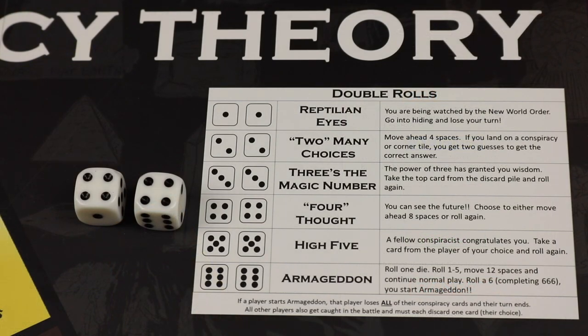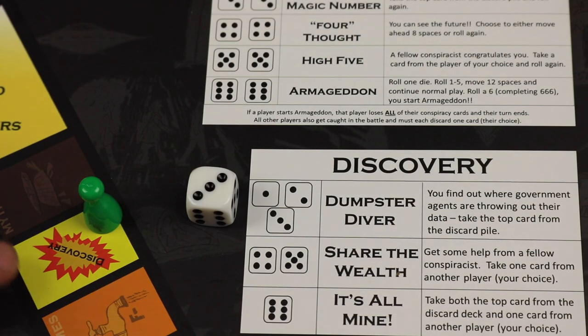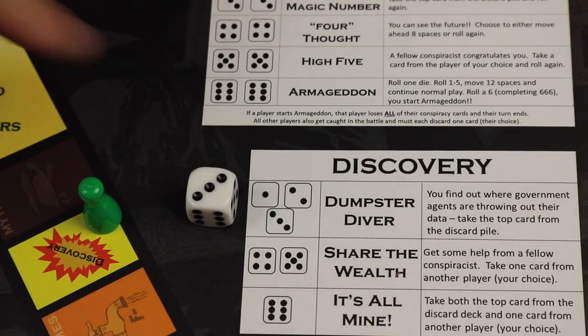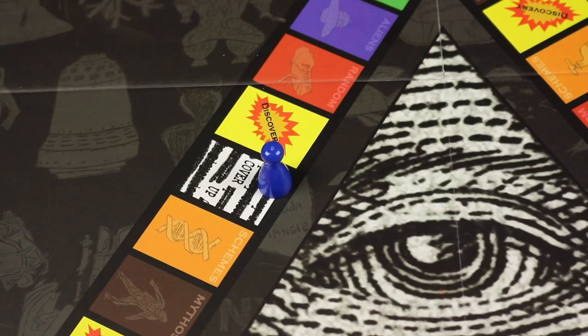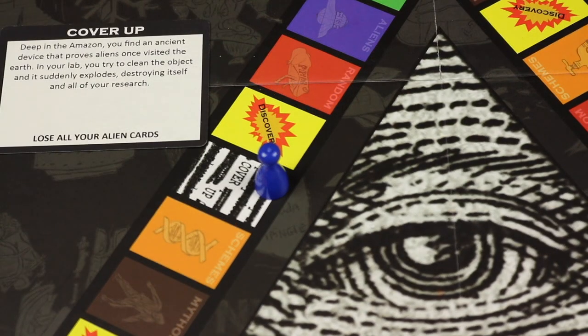But during the game certain things can alter your turn. Rolling doubles changes what happens on your turn — like double fours gives you forethought, allowing you to see the future and choosing to move either eight spaces or roll again. Landing on a discovery will have you roll a die, and maybe you'll dumpster dive and take the top card from the discard pile, giving you a conspiracy type you need. Or maybe you'll be involved in a cover-up, where you might have to lose all of your alien cards.